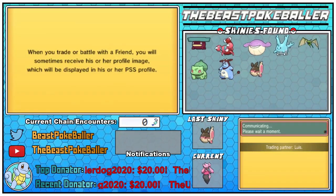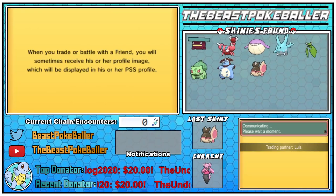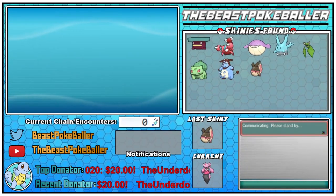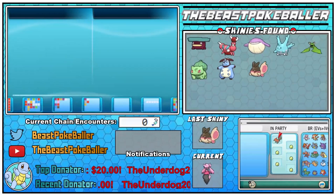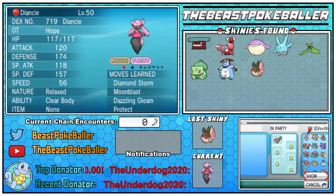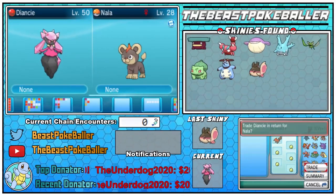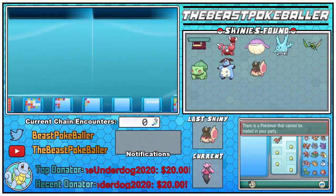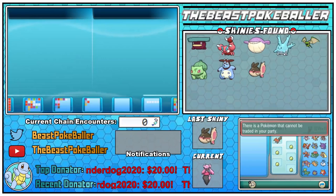Let's find out — we're going to enter this trade. Shout out to Shiny Lewis by the way, he's the one that gave me the DNC. As you can see, original trainer, the shiny DNC with all this stuff. We're going to offer it, trade it — and there you have it guys: the DNC cannot be traded. It is in fact shiny locked.